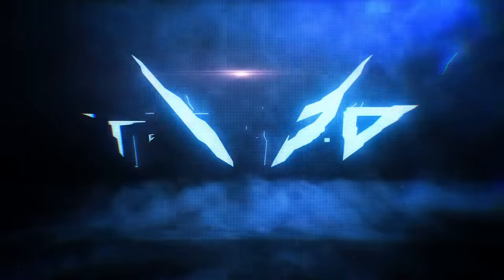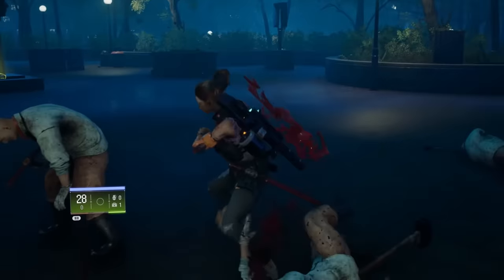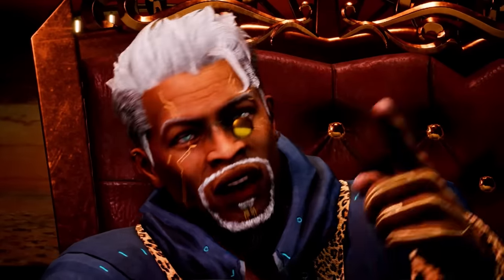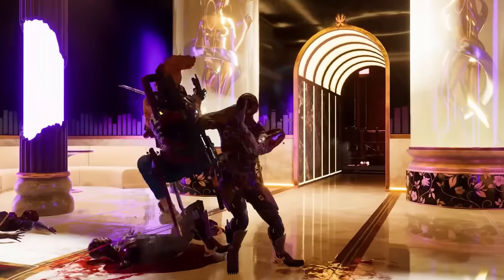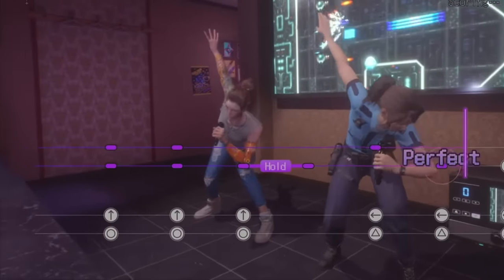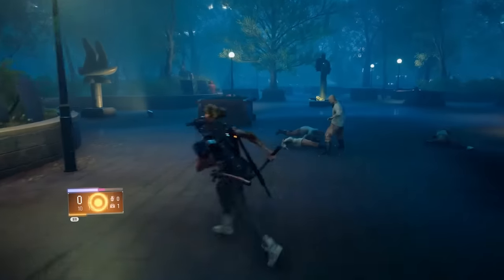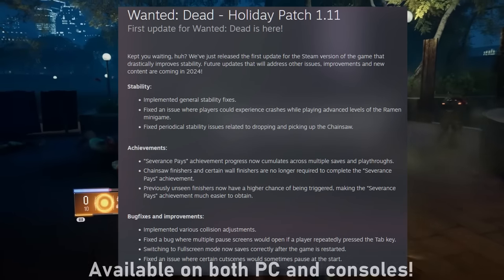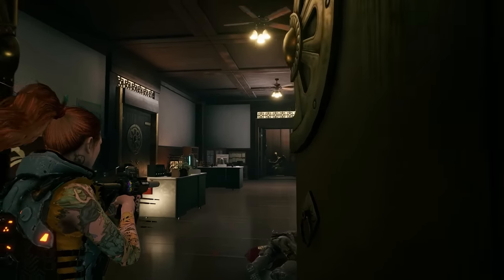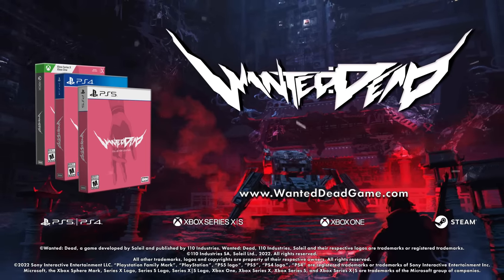Next up let's talk about today's sponsor, Wanted Dead. Wanted Dead is an overlooked 2023 gem that features hybrid slasher and shooter gameplay from the creators of Ninja Gaiden. In this game you follow the life of the Zombie Unit, a police squad from Hong Kong on a mission to uncover a corporate conspiracy. Its cyberpunk setting and hack and slash gameplay is further complimented by its absurdity. The game features all sorts of amazing minigames like a ramen eating contest, a karaoke minigame, and so much more. You come for the gameplay and you stay for the absurdity. The game has seen substantial improvements since its original release — developers just put out a patch that greatly improved performance, and journalists were writing about how it was one of the most overlooked games of 2023. Check out the links in the video description as well as the pinned comment below.